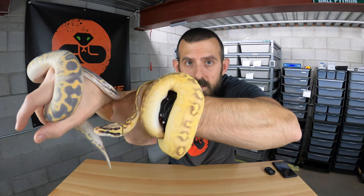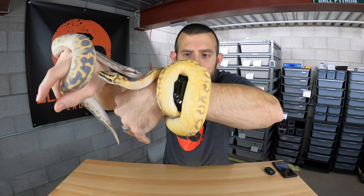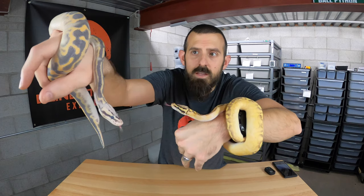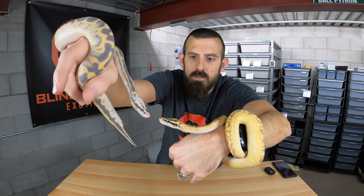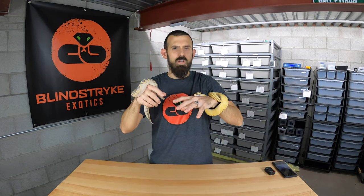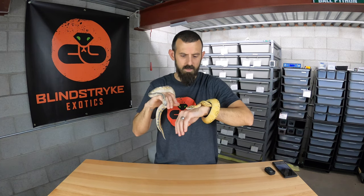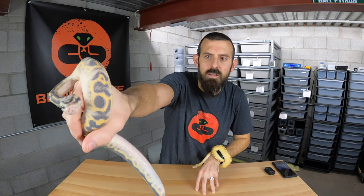You can see some similarity in their pattern — most of the snakes in this complex exhibit a similar pattern. She's Enchi Pastel Freeway; he's Leopard Phantom Pastel Highway — so they have different genes except for Pastel. Sometimes they're kind of hard to tell apart. There's still a lot of experimentation going on with this complex, especially now that they're starting to add more genes in, like there aren't very many Leopard Phantom Pastel Highways around.